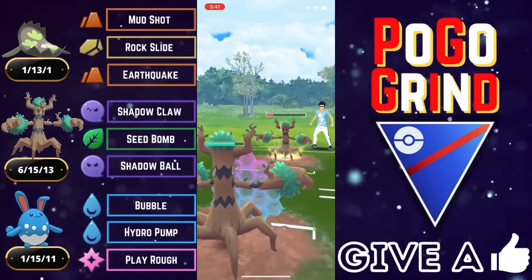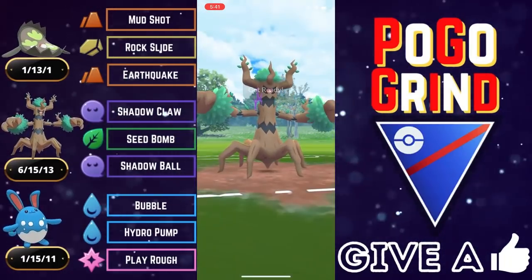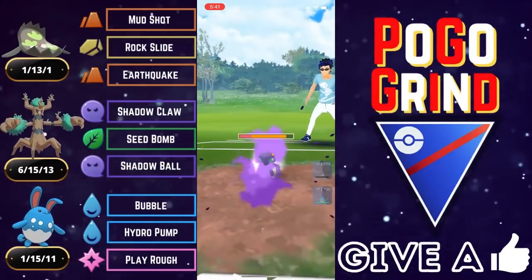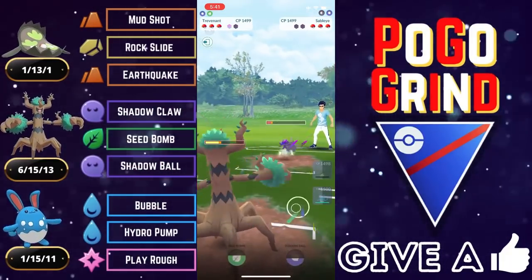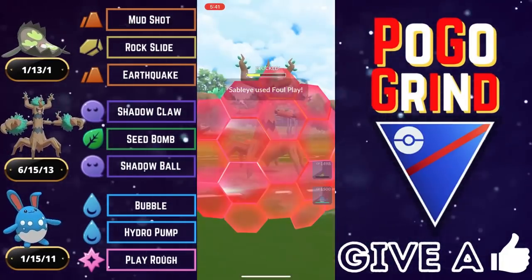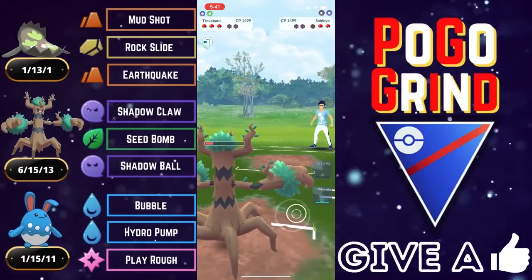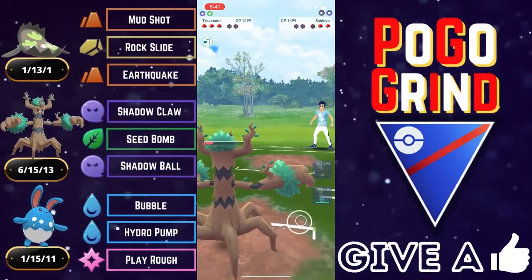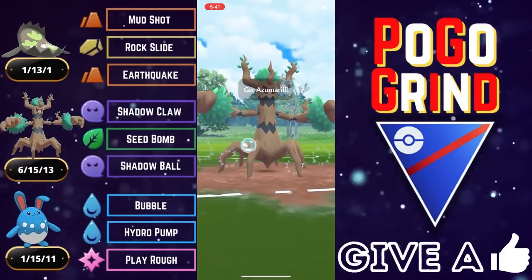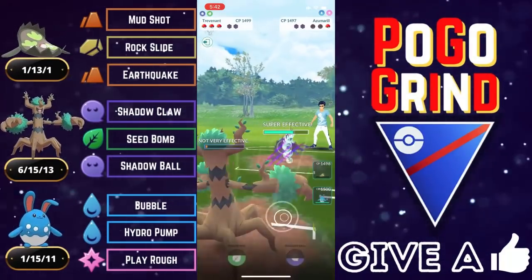We're going to look to get ahead on energy because Trevenant with an energy advantage is next to unstoppable in the Great League. As they meet us with a Sableye, that energy lead will prove to be quite fruitful as we're going for this hard-hitting Shadow Ball — it nearly takes out the Sableye. All we need to do is shield once and farm down, and we will have loaded energy for whatever they decide to bring back in as we say bye-bye to the Sableye. The smart play would be to come back in with that low-health Trevenant to get in as much super effective Shadow Claw damage as possible, and that's what they did. It got us pretty low, but we've got loaded energy and it's an Azumarill in the back.